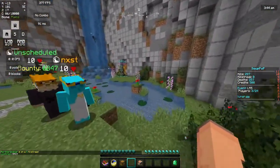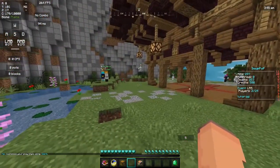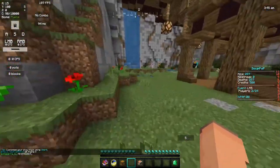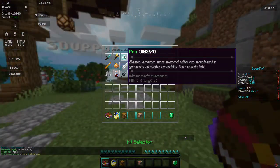A thing about the Pro Kit — it gives you a pretty significant disadvantage over others, as you don't have any enchantments and you don't have a level of speed, which can make it extremely hard to combo people. In this video, my main goal will just be to get a 5 killstreak. Even that would be enough for me. Anyway, let's hop into it.